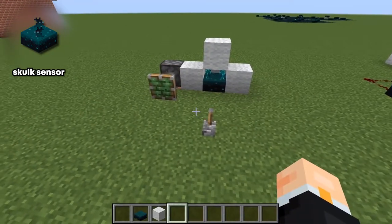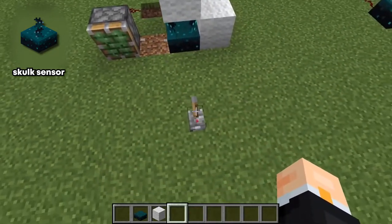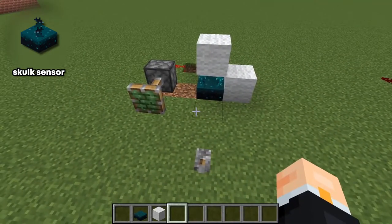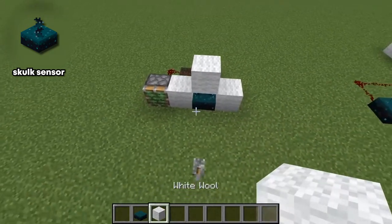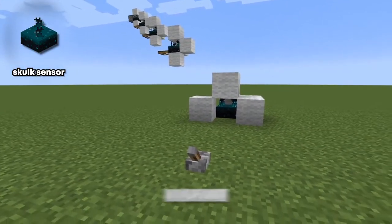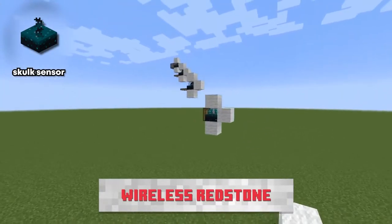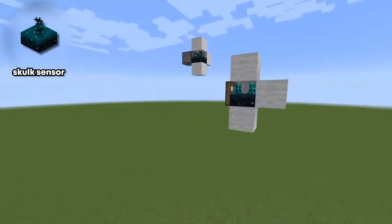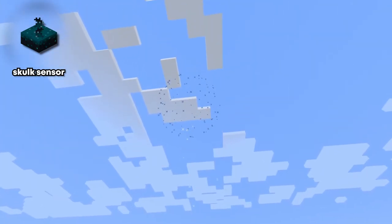Going back to vibrations — one cool thing is that wool blocks actually block them completely. Using this feature, you can pick and choose which direction the vibrations travel, and doing so can result in some pretty cool builds. As we transition to this next clip, you can see the developers made their own wireless redstone signal, which is super cool. If you're into redstone at all, this is going to be a huge addition and I'm sure all you redstone players are going to love it.